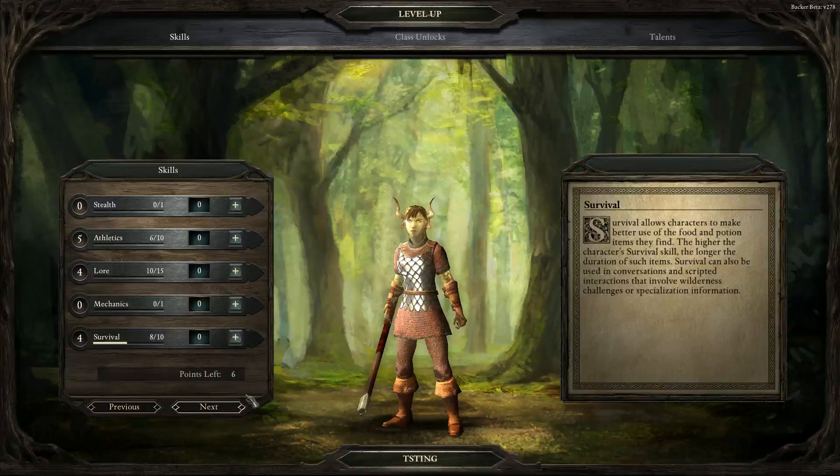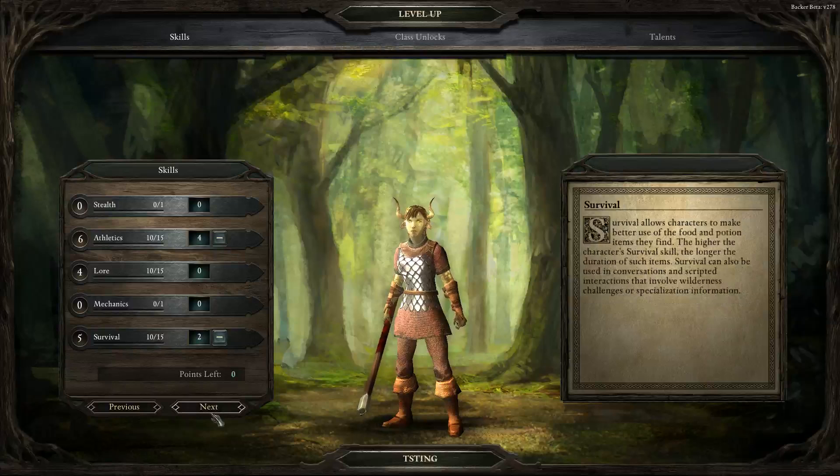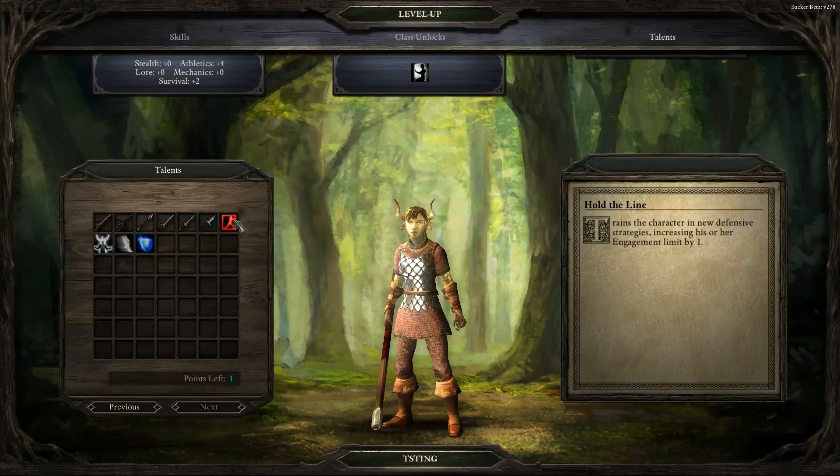I think we'll go ahead and drop points into that and try to get our lore up. Actually, we're going to get our athletics to six. One Stands Alone: grants melee damage bonus when barbarian is engaged by two or more enemies; barbarian can't be flanked unless engaged by more than three. That's nice. Seems pretty legit.